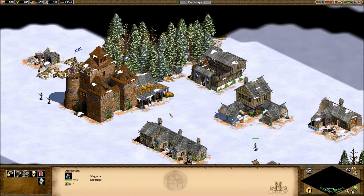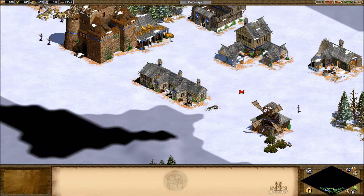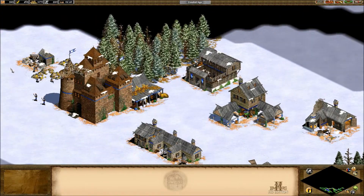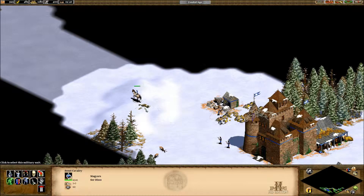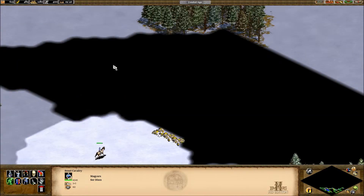And then we got our other scout cavalry. Where did he go? Let's change this spawn point. Wait, where is he? I know he made another one. Oh, there you are. Oh, he killed someone. Looks like another scout came over and he killed him. Nice job.